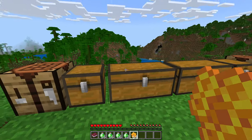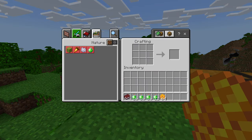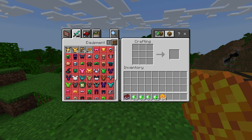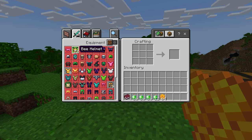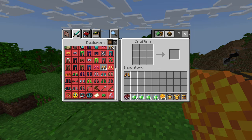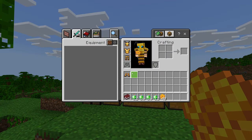One more thing I should show you: I went in and manually placed it in the crafting table, but if you go over to weapons and armor, you'll see the ones that you can craft right there. So we have the bee helmet, the bee chest plate, the bee leggings, and the bee boots. Pretty easy to go through and just do it via your crafting table — you don't have to remember all the recipes.